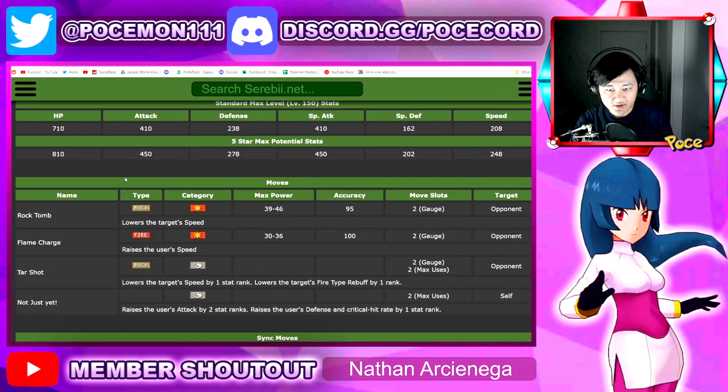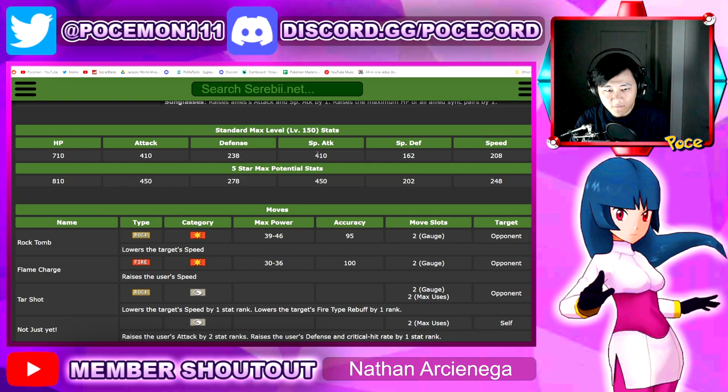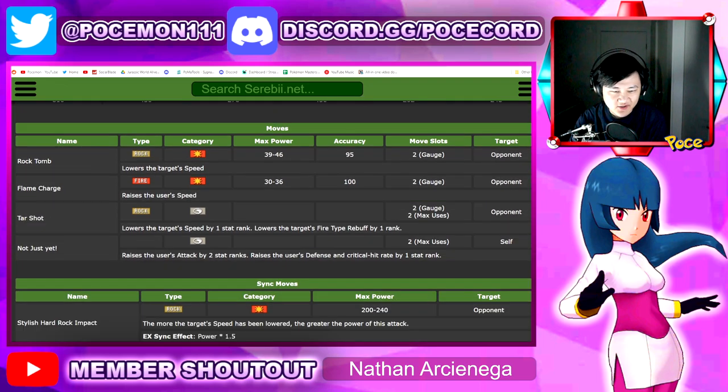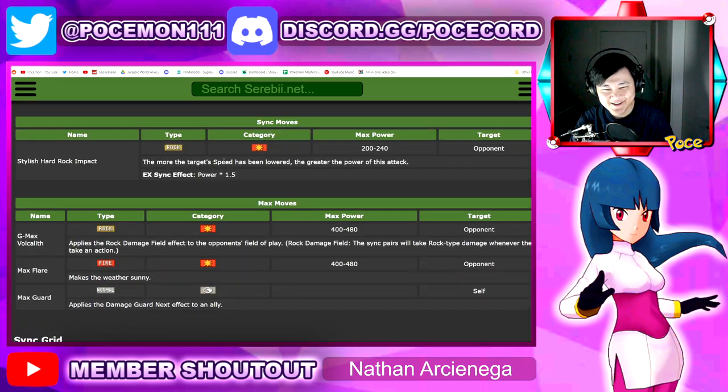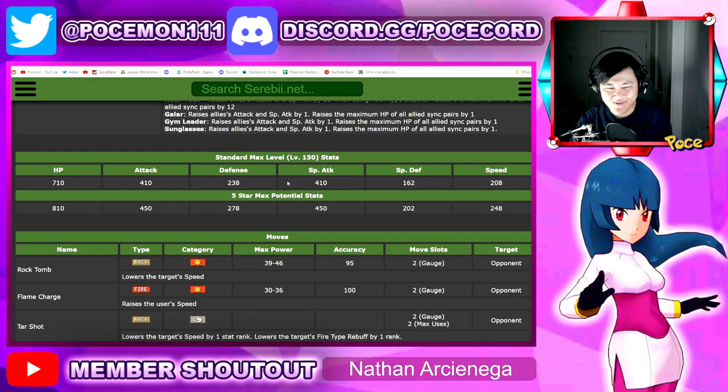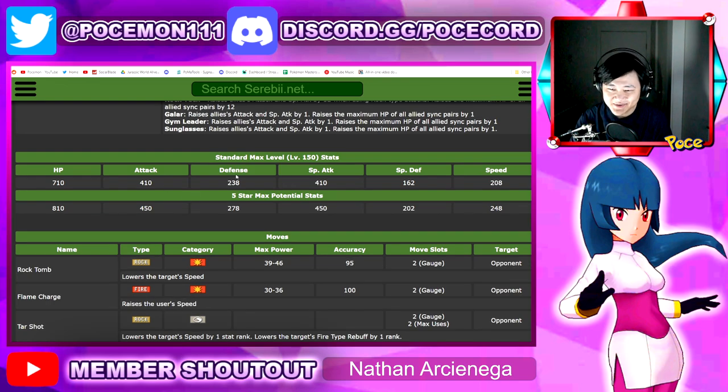It's Rock type, weak to Ground. Let's check out the stats here real quick. 410 special and physical attack. It doesn't even have any special moves — this thing has 410 special attack for what, man? Anyways — 238 defense, which is actually pretty respectable. 710 HP, which is pretty respectable too. And then 208 speed, which is not respectable at all.